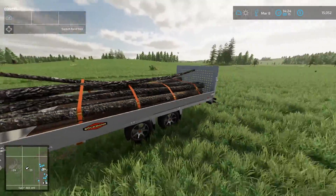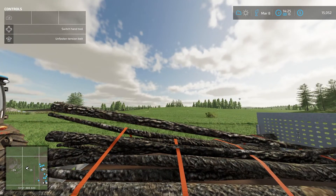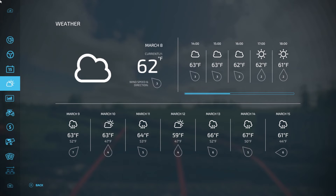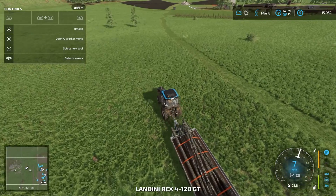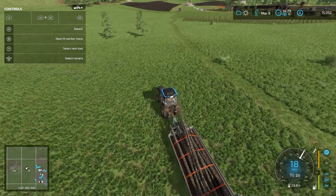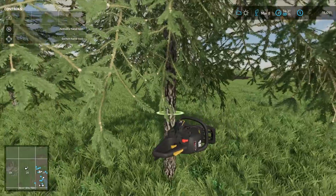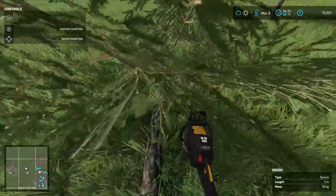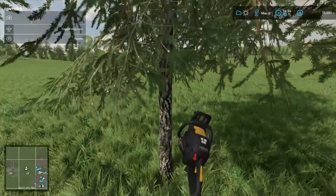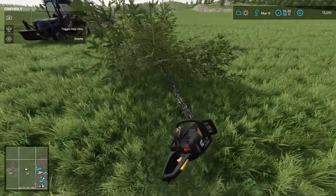Seems to be pretty windy right now — I think it's only like three miles per hour though. Looks like it's going to rain tomorrow. I wonder what we could get done in the rain. I would assume a lot, still, because we're not harvesting anything, so the rain won't affect anything we'll be doing. Even cutting grass isn't affected by the rain, at least not that I've ever seen.